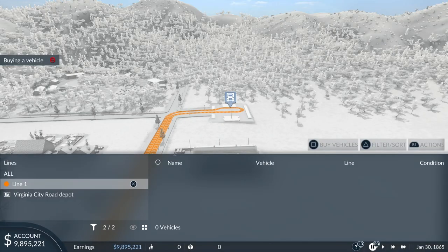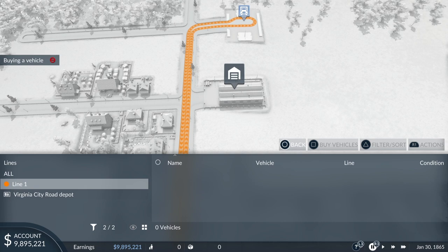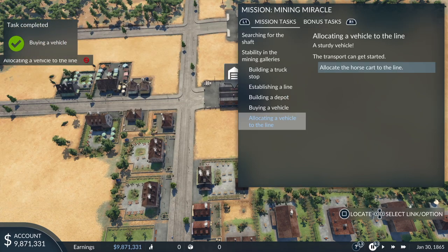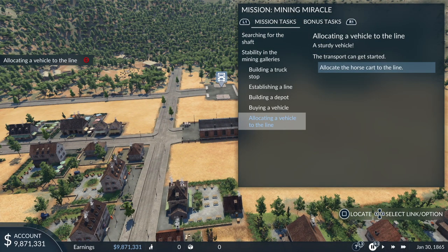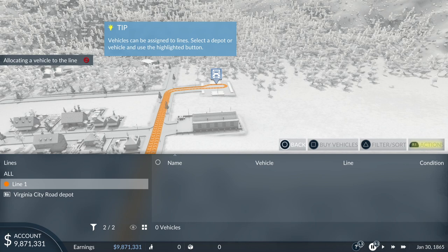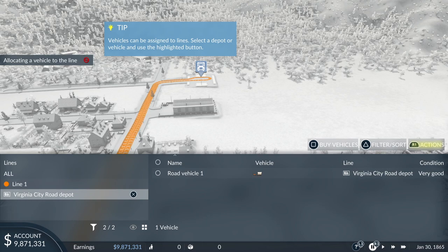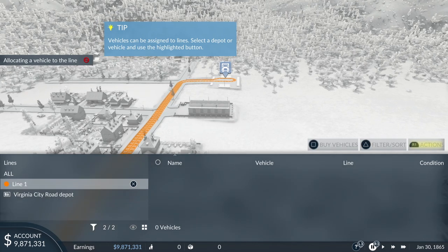You can see in the right corner we're in 1865. I believe the setting goes from the 1850s all the way up to the present day, which is quite nice. Here we've got horse-drawn carriages — period-specific modes of transport — but as we move through the years that list will expand and eventually we'll get motorized vehicles, trains, etc. What I'm doing now is allocating a vehicle to the line. In this tutorial you can see it's flashing yellow — you need to press R1.